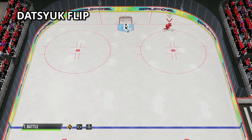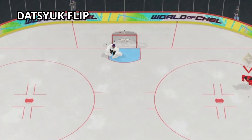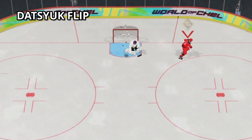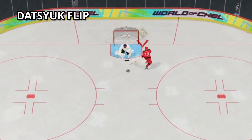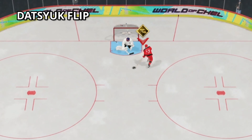The next shot has been in the game for a few years now — it is the Desjuk flip. For this one you need high deking in order for it to work. Get to about the hash marks on the left side, then start the move and make the flip when in front of the goalie. The only reason this move doesn't work sometimes is if your deking is too low and you lose the puck. Make sure you have above 90 deking for this move to work consistently.